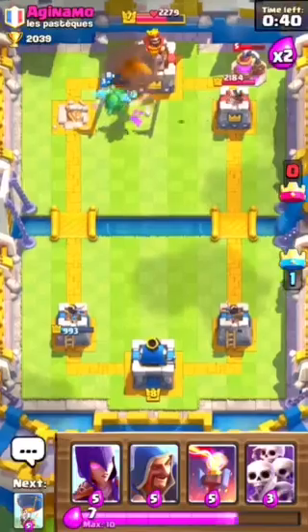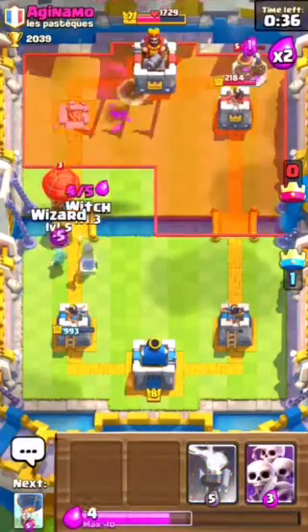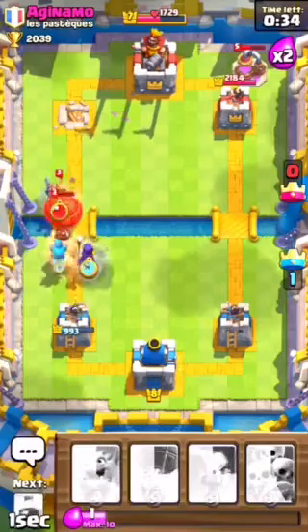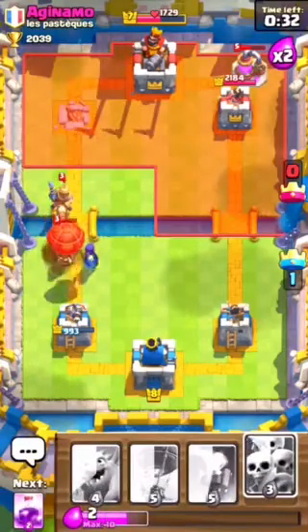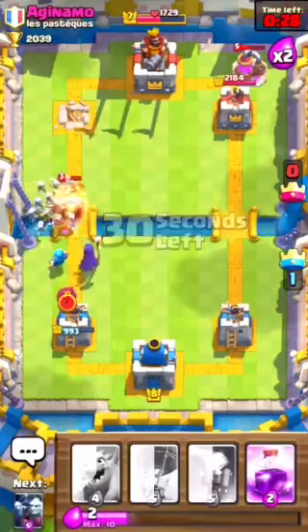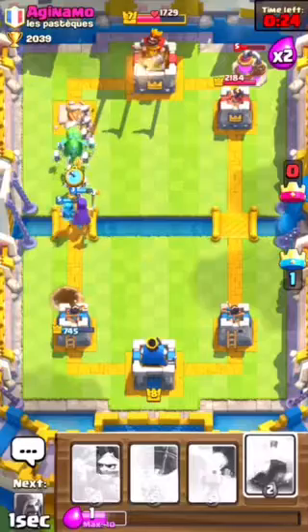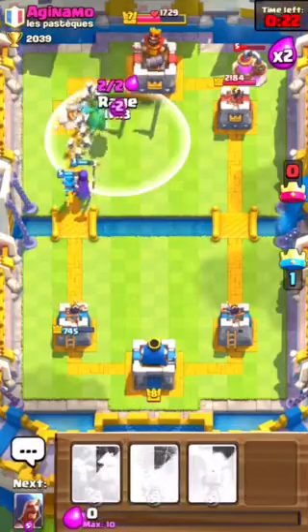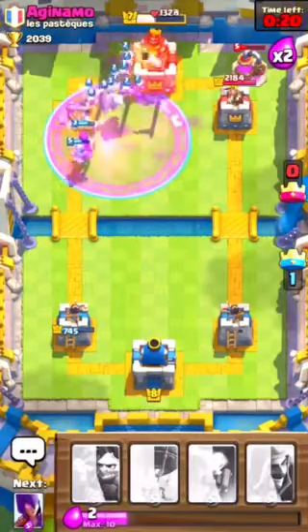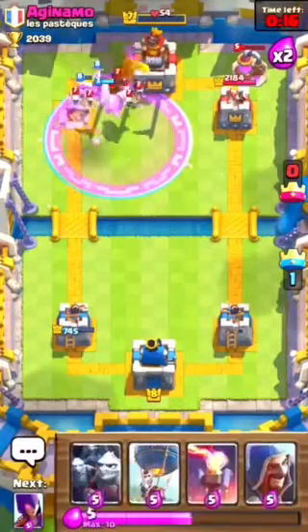We're not going to be able to get the Towers quite yet. We've got to place those - the Witch's Skeletons will stop the Balloon, and this stops the Prince. Awesome. Let's place the Baby Dragon and Rage it - let's just hope for the best. We got it! Everybody's going to Fireball to the back, but we got the rest of his Tower.